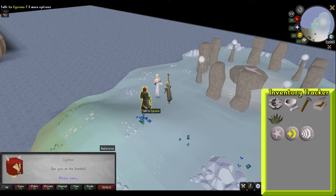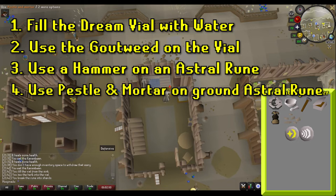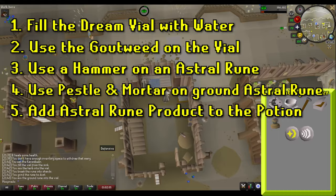To make the dream potion, follow these steps: 1. Fill the dream vial with water. 2. Use the gout weed on the vial. 3. Use a hammer on an astral rune, then use a pestle and mortar on the result, and add this to the potion. At this point, you should have the completed dream potion and can move on to the combat phase of this quest.